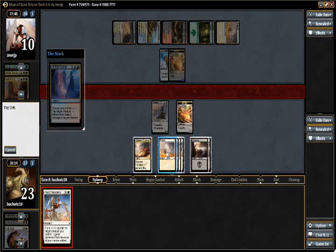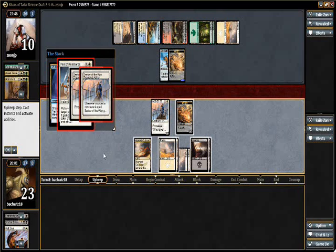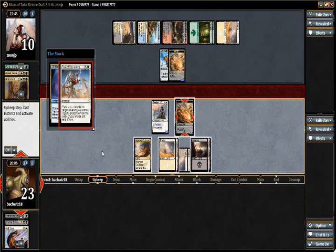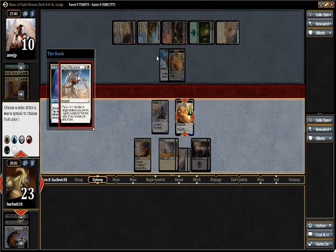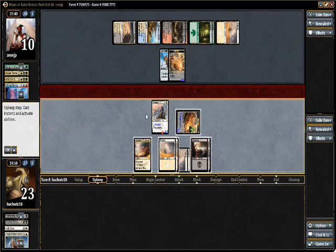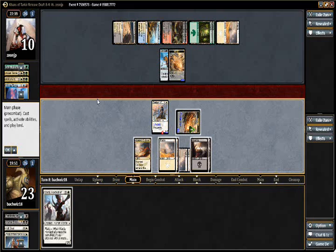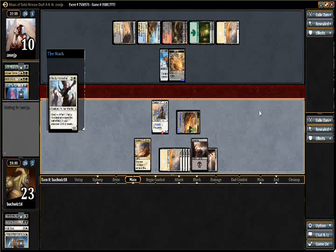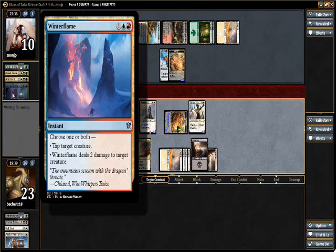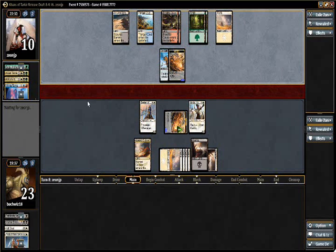I think regardless I'm casting Feat of Resistance here, because if he's dealing two to the Seeker I trigger prowess anyway. So here I just really want to draw a forest. I'm going to name black with Feat of Resistance in case this is a Ruthless Ripper and I decide I want to attack. It's kind of messed up that I don't get to see which target is which. I'm going to bring this up with the higher-ups on Magic Online because that was kind of BS — I couldn't tell the difference there.